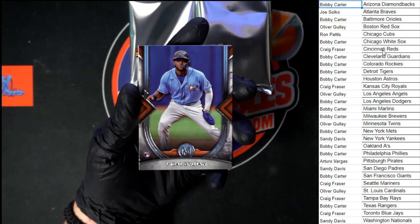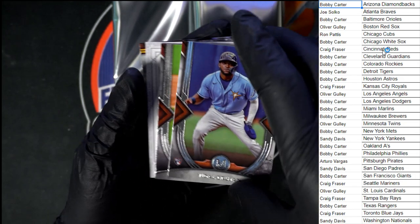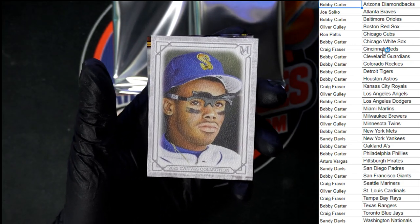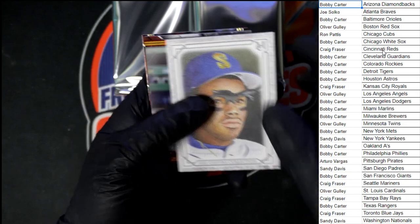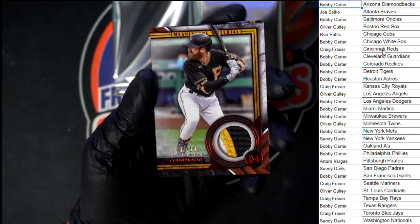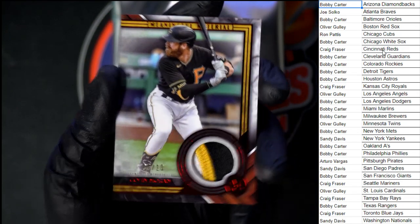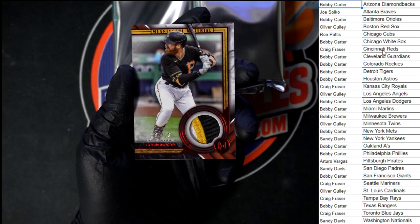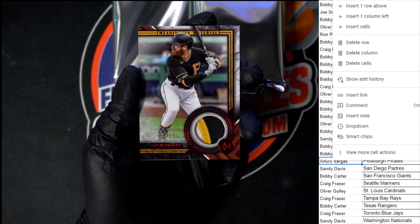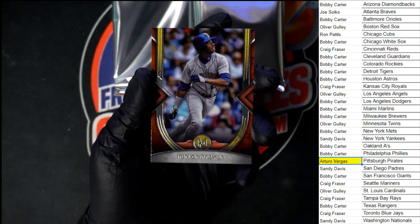Starting out with Dal Bruhan for the Rays — going to Craig F. Garrett Cole behind that, going to the Yankees. Nice canvas right there — Ken Griffey Jr., going to Craig F with Seattle. Behind that for the Pirates, meaningful materials — that is numbered to 10. Seven out of 10! Look at that patch — four-color relic right there, going to the Pirates. Let's go, into Arturo V. Behind that, another Ken Griffey Jr.